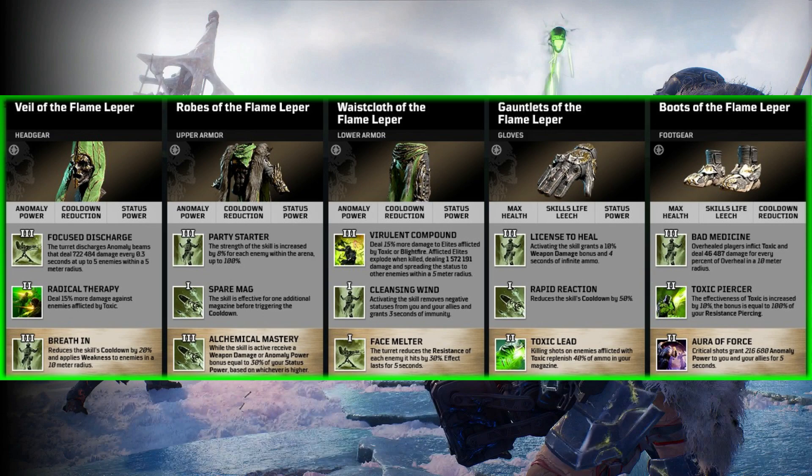Aura Force — critical shots grant a certain amount of anomaly power to you and your allies for 5 seconds. Very much a gear set based around team play, and this looks like it could be a lot of fun. You'll definitely be great in any team, especially if that endgame is very very difficult.